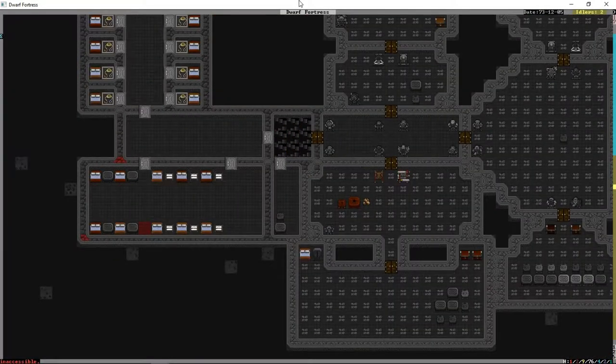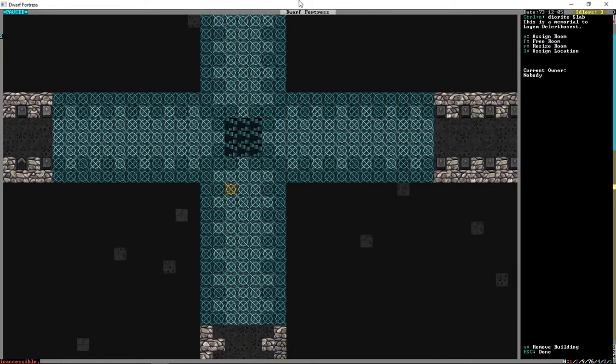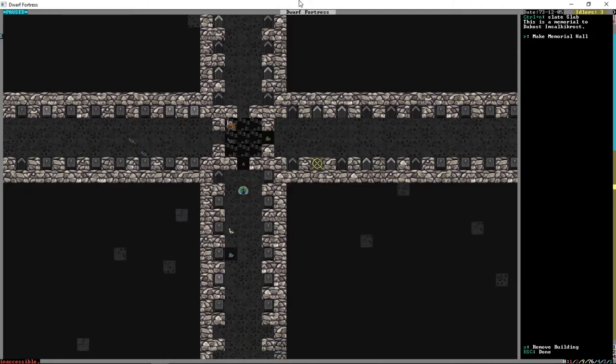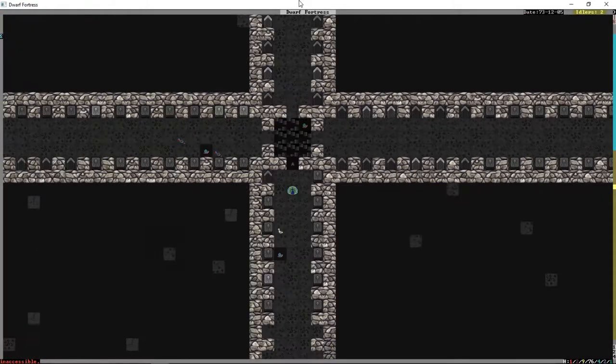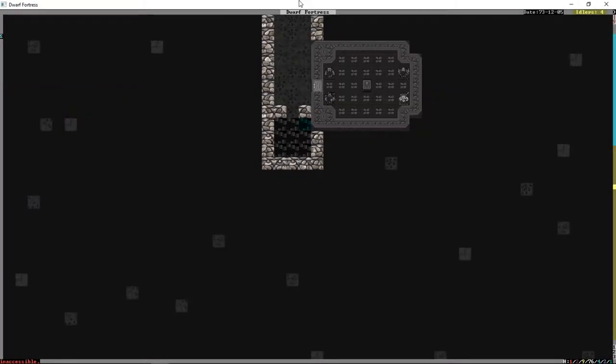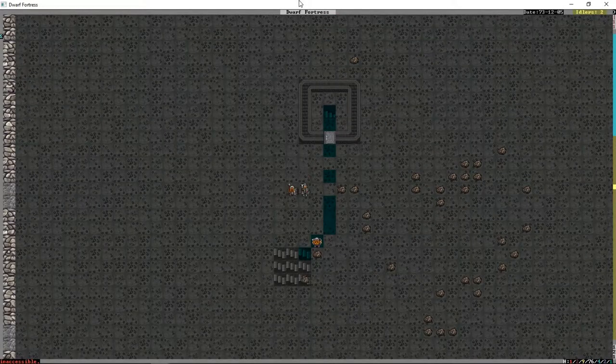Let's go take a look at our burial hall, which I would have loved to have done something a little more fancy with. But after the whole bridge thing — which I still maintain was not my fault — we just needed a place to shove the dead and this seemed like it would fit. There's plenty of vomit spread around the fortress.